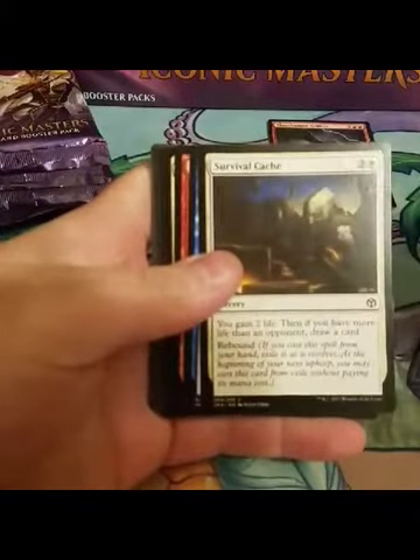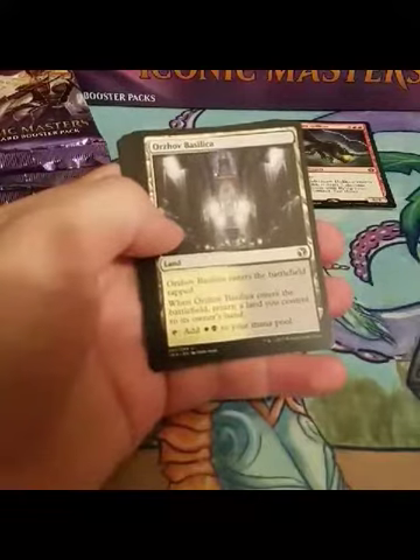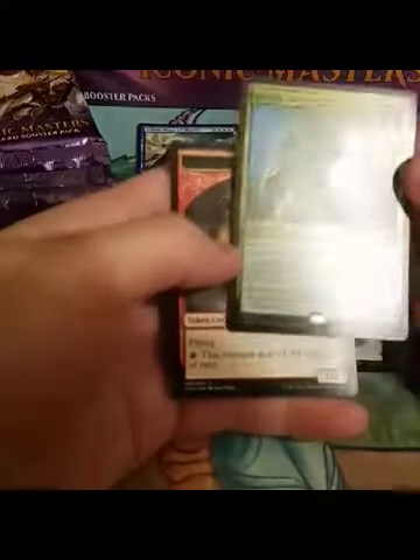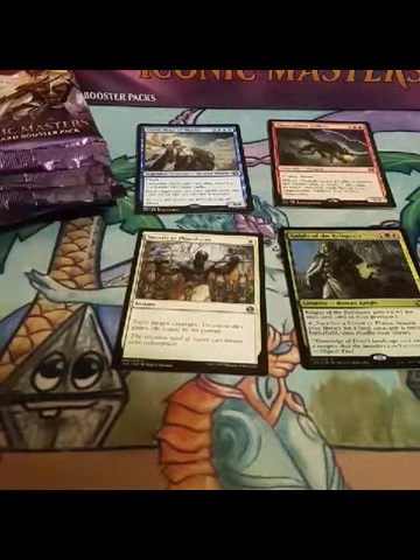Elesh Norn take two. I do want to talk about this card for a second — I won way too many drafts off the back of Survival. The card draw is real with that. Repeal, Kiln Fiend — super powerful commons in this set. Straight to the uncommons: Swords to Plowshares, honorable mention Turd Fairy. And our foil rare: Knight of the Reliquary. Not too bad. Let's hope we get maybe another foil rare in this box — still pretty early. Seems like the Elesh Norn packs are kind of letting us down.